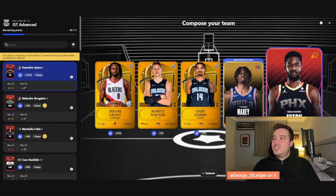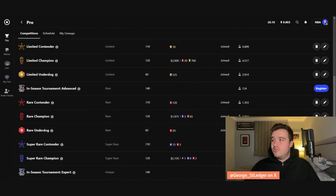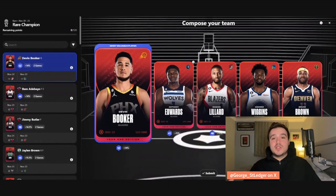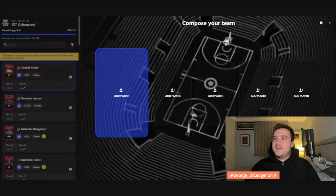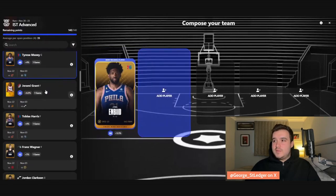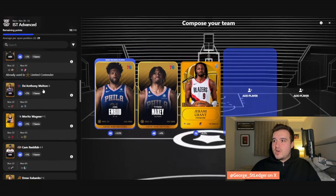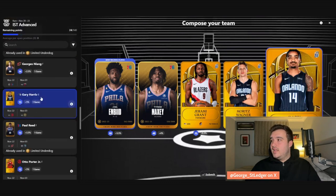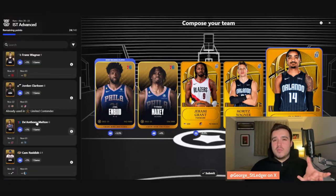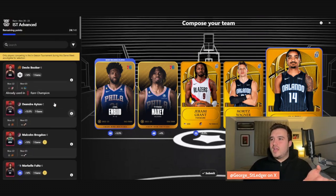The issue for me this week in my gallery is that there isn't really anyone to play. Even if I run Embiid, Maxi, Grant, and Mo Wagner, I'm leaving 24 cap on the table because I don't have a good new season card at that value. I could go out and buy Klay, but the Warriors aren't even playing in the in-season tournament this week. I'll probably put a lineup out there for the XP boost, but I don't think it's going to move the needle for me.